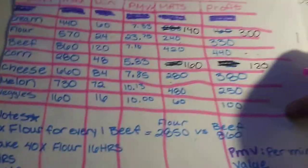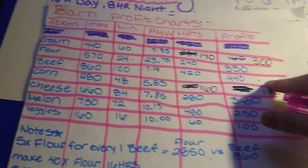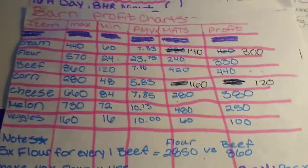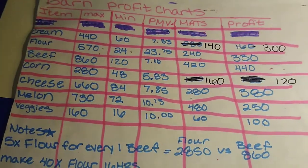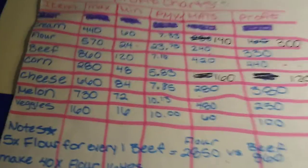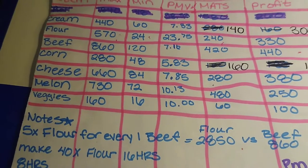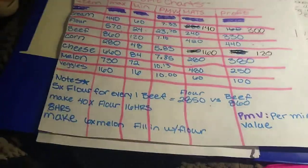That is why just looking at the profit list and picking the highest number is wrong — that's not the most profitable item. Another common mistake people make is they produce burgers because it's the highest-priced item in the game. But it is absolutely not the most profitable and it really should never be made. I'll explain that when we get to the fast food shop.